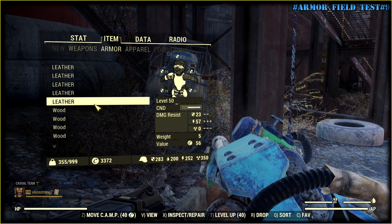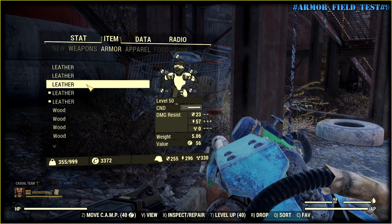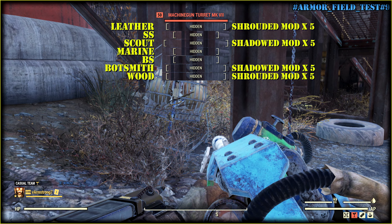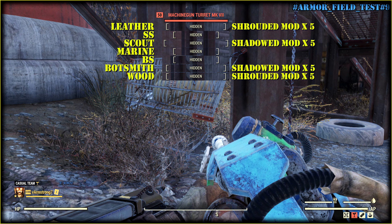And now it's time for Leather Armor, my favorite. Covert Scout Armor is actually the best because of an additional buff to stealth. Leather Armor, Botsmith, and Wood share second place. Wood Armor is the weakest and should be reworked — it is clearly out of balance.